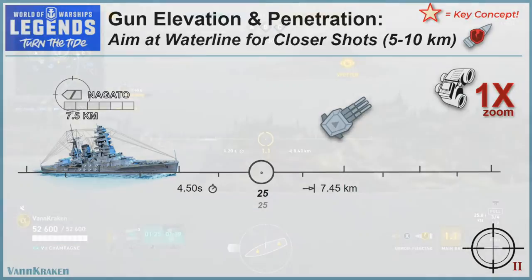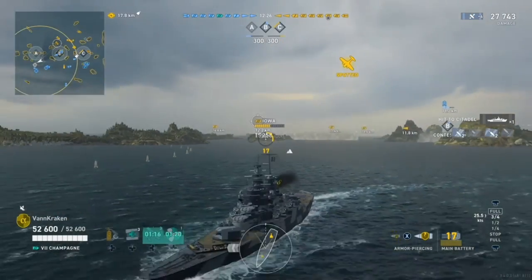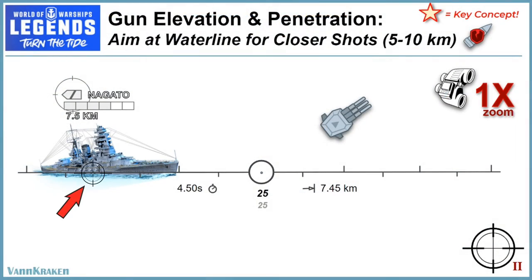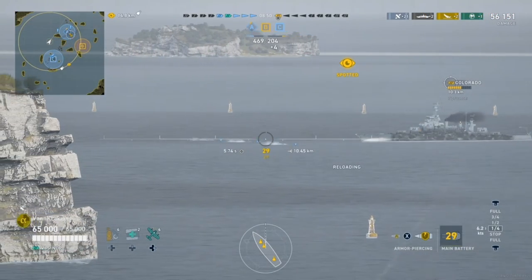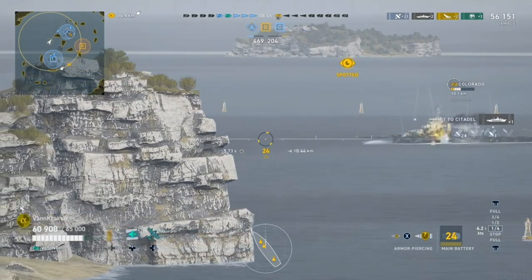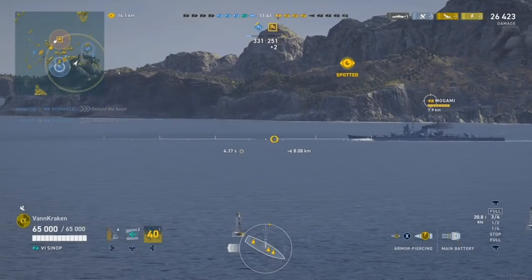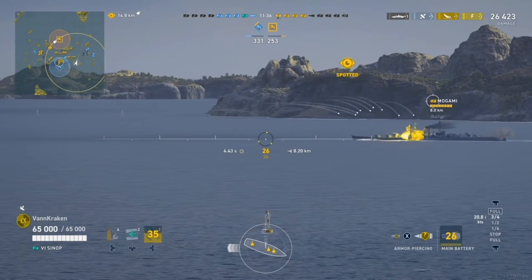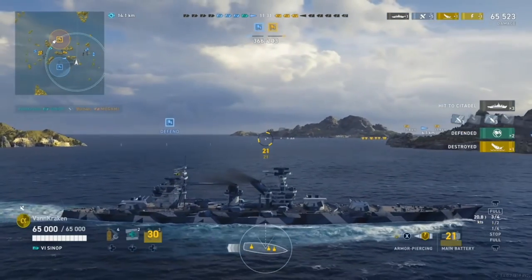There's one final bonus topic related to gun elevation that we want to cover — a common question about what part of the hull to aim at on targeted ships. A simple rule of thumb is to aim at the waterline by placing the bottom of the target ship right on the aiming line where the hull meets the water when you are at relatively close ranges to your target, say within 5 to 10 kilometers. At these closer ranges, aiming at the waterline will increase the chance that you hit citadel vital compartments like ammunition magazines under the turrets or boilers under the smokestacks, which are typically placed at or slightly below the water for additional protection.